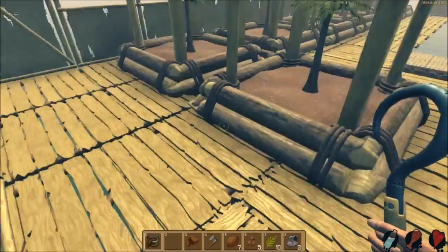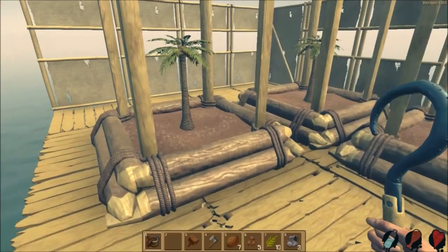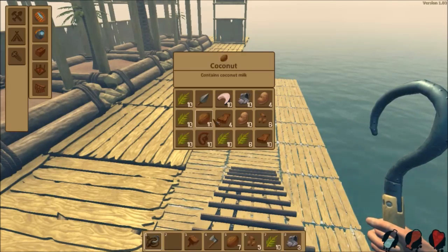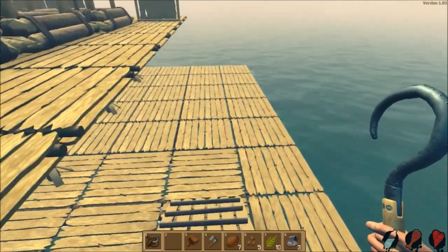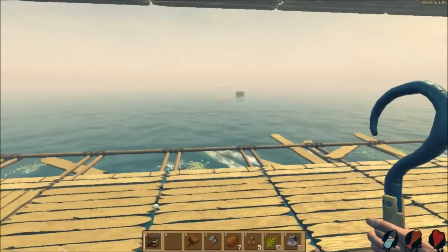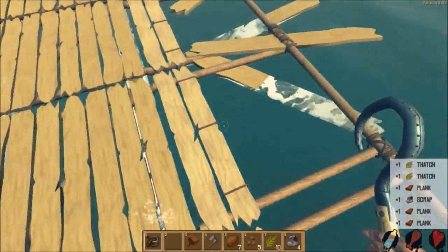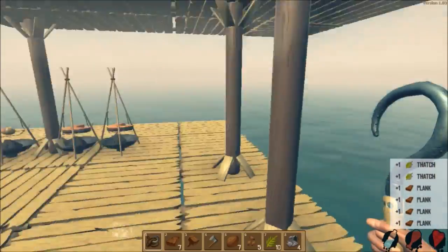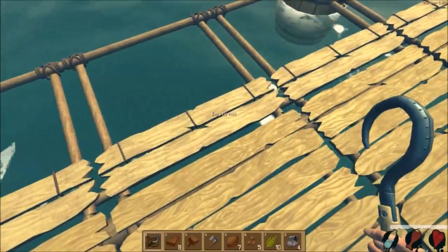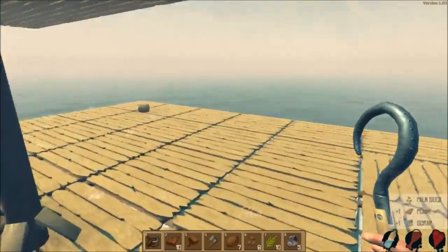Guys, that's going to do us for this episode. I'm super happy with our progress. We now have seven palm trees growing around the clock where we can get thatch, coconuts, and planks. So we're pretty well self-sufficient now. Thank you very much for being here for this episode. Do let me know if you want to see more. We're getting more and more self-sufficient, so I'm not entirely sure how much more we can keep doing. But I've really enjoyed this game so far. I will put the links in the description - if you want to play it, go ahead and download it, it's free. Alrighty guys, I'll catch you soon.